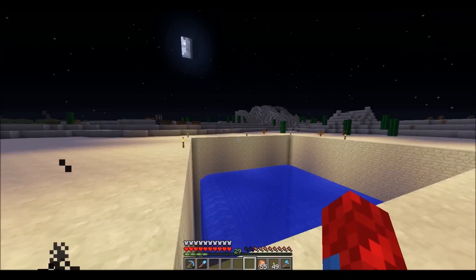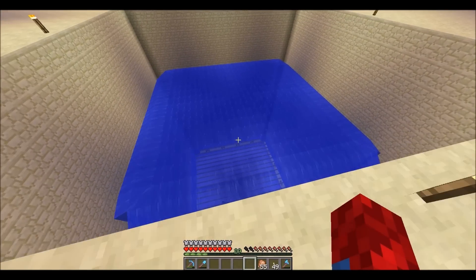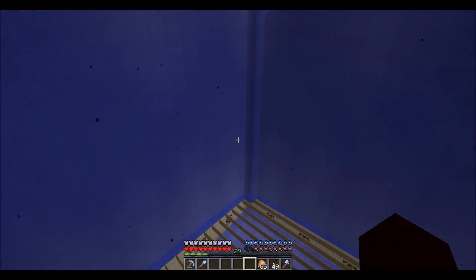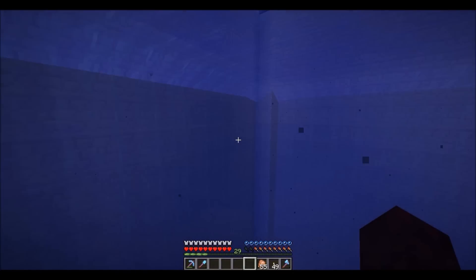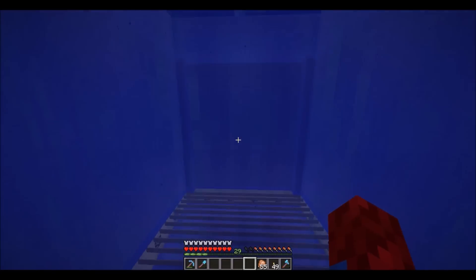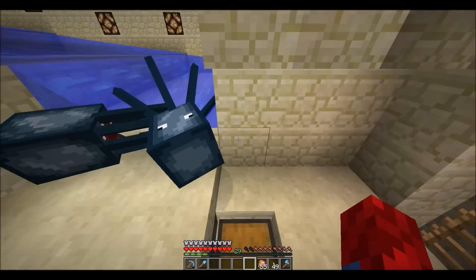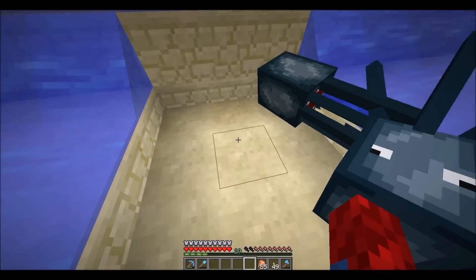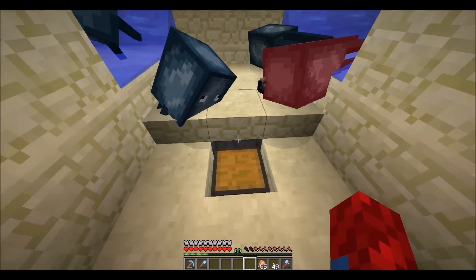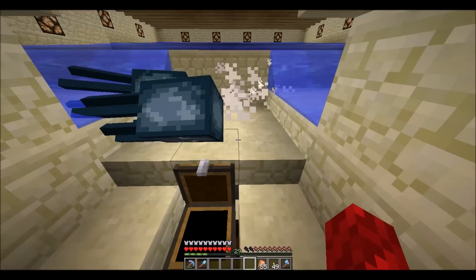You just place water on the top, and squids spawn here quite a bit too because there's no other water source around. They meet up in the middle where there's no water, so they die. The hoppers pick up the ink sacs through the half slab and it goes into the chest.